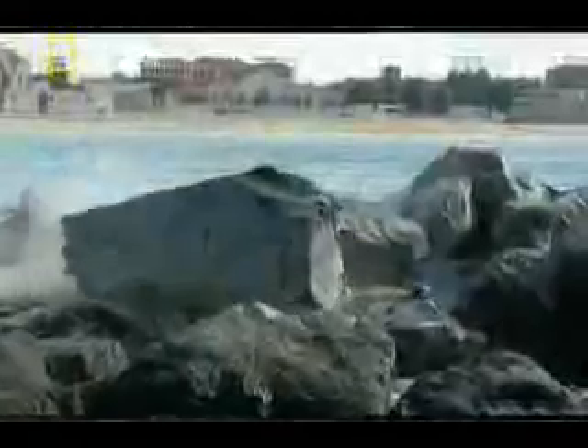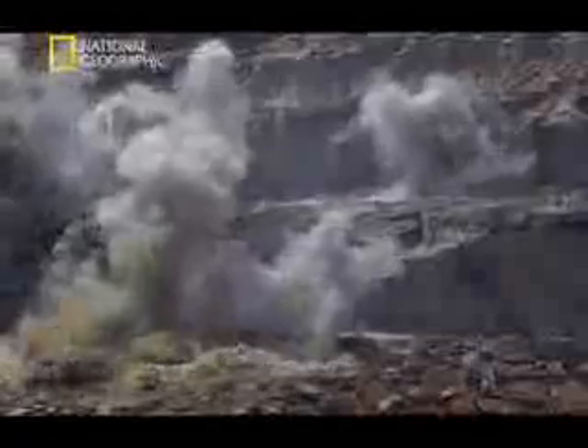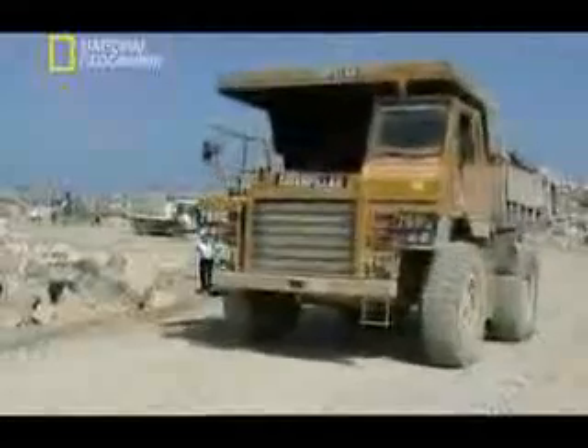Each piece of rock weighs up to six tonnes. It's these massive boulders that will protect the fragile island from the destructive force of the sea. But sourcing enough rock is an enormous task. Excavation teams spring into action in 16 quarries across the United Arab Emirates. The 11.5 kilometre breakwater needs a lot of rock — 5.5 million cubic metres of the stuff. Enough to build two Egyptian pyramids.